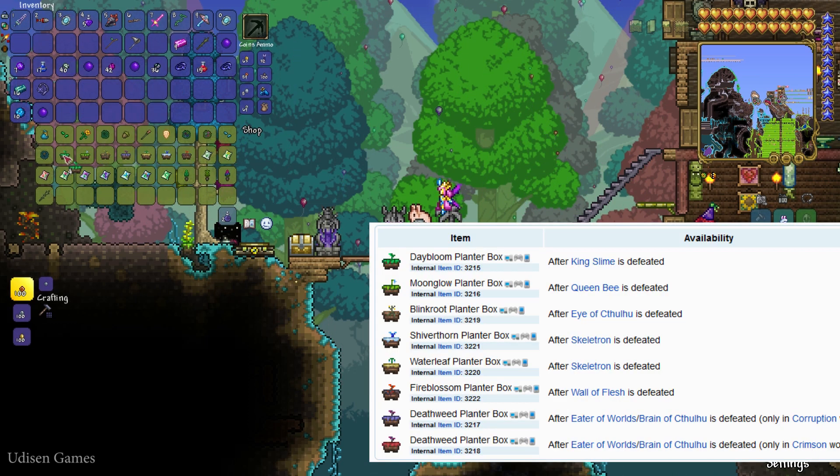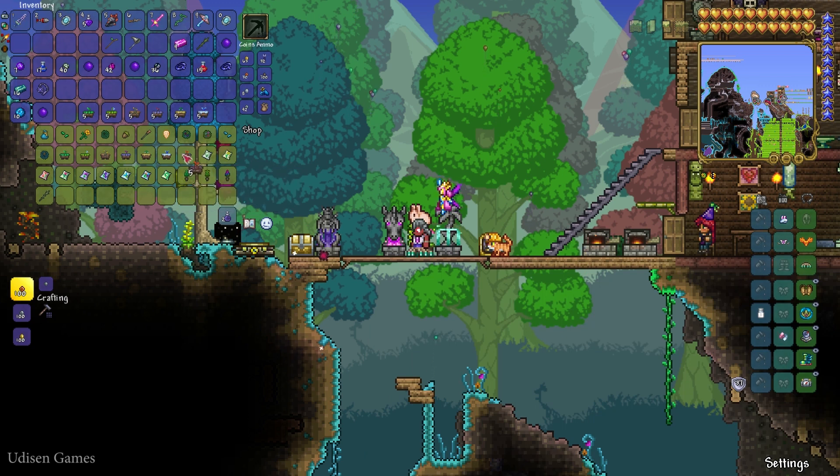These boxes — the bloom planter boxes — buy five pieces, for example. Each box is required for each plant. I want a five by five setup — a small amount.